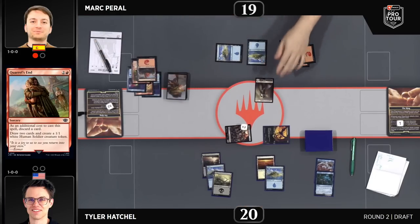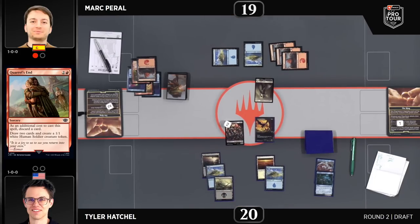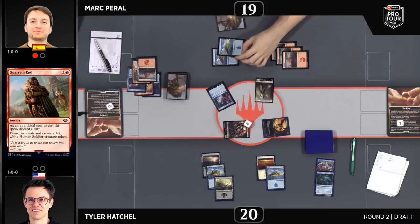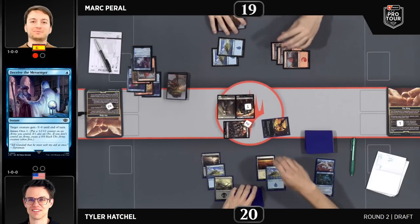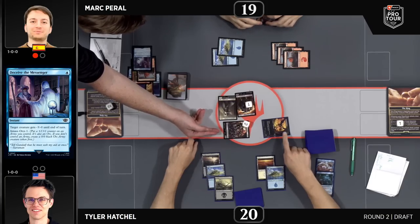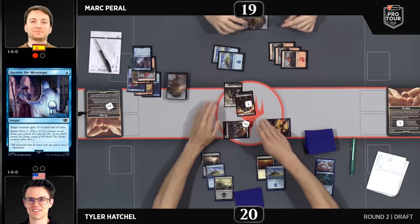We see Birthday Escape, some Sorcery Speed Temptation, and then Quarrel's End as the follow-up for Peral. Setting up nicely, getting to level two of the Ring, getting some creatures out. Five mana not used by Tyler that turn — that's either a pretty bad sign, or there are some premium removal spells you don't want to use on a one-one creature. It means either you've got a very interactive hand and you're happy to play a reactive game, or you're looking at a hand that kind of stinks.